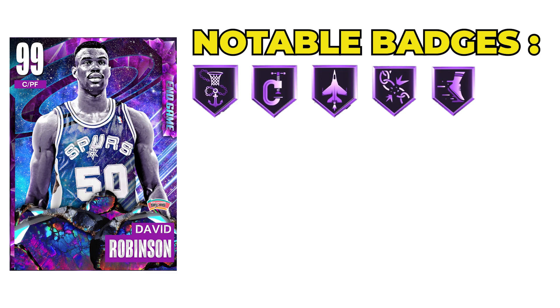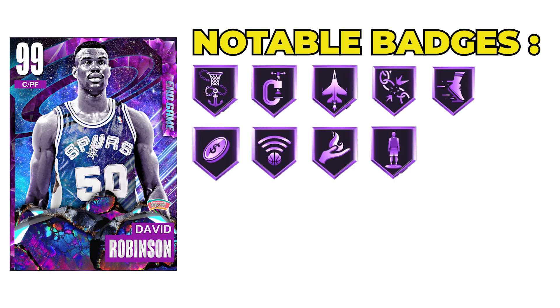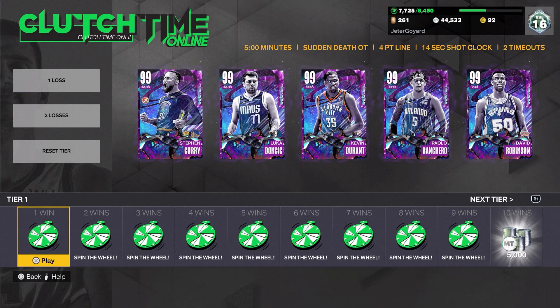We also have Unpluckable, Quick First Step, and Dimer. For shooting, we have Limitless, Catch and Shoot, and Claymore. And then of course he has every finishing badge, so he's gonna be a beast down low. Here they all look together — we're gonna hop right into Clutch Time Online and see how good this team can perform.